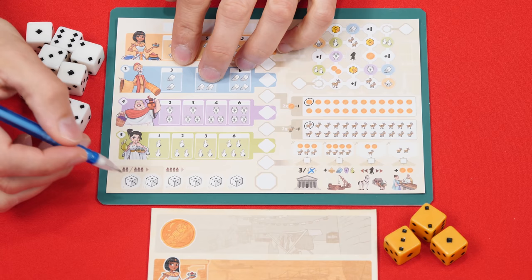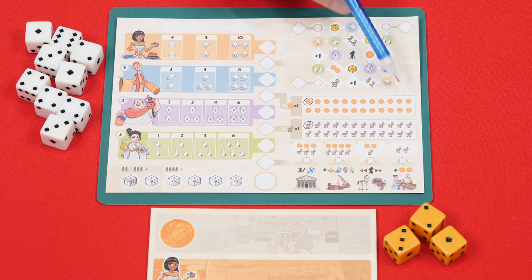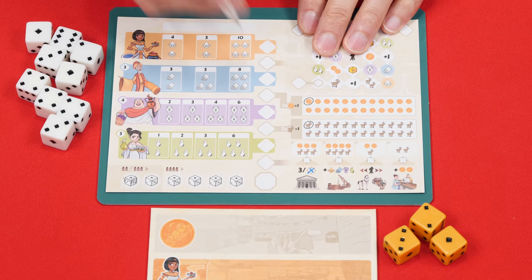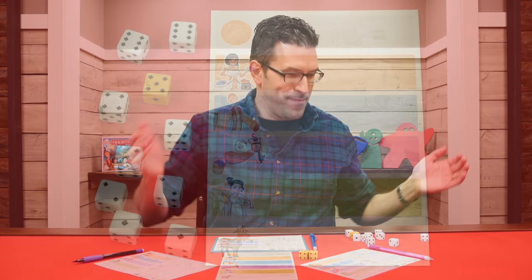Here the first player crosses out the leftmost available spot on their turn track and then they can choose to purchase up to three yellow dice at a cost of one gold each. If you have gold it will be circled on your sheet. Everyone starts with one which comes pre-circled, so the first player could choose to spend it to gain one die — and to spend gold you just cross it off. The first player then takes all of the white dice plus any yellow dice they purchased and rolls them.